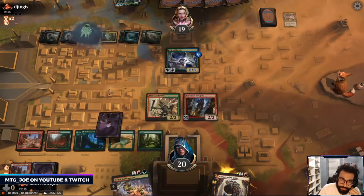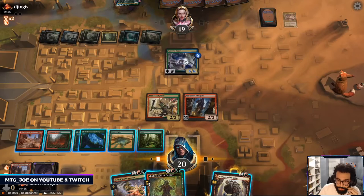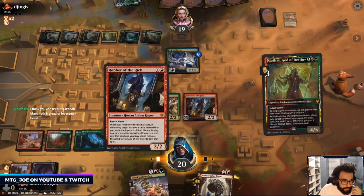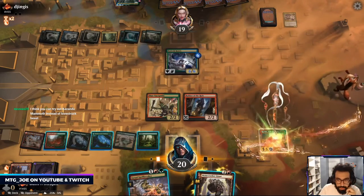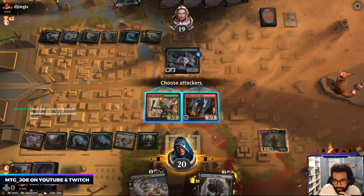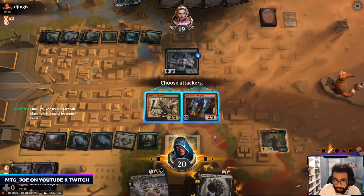That just refills their hand. Clothus — Clothus is a card. Yeah actually Mammoth is something I overlooked and it's probably somewhere I want to be with this deck.